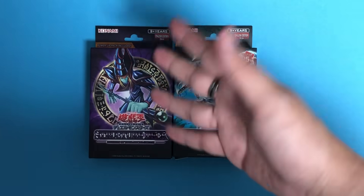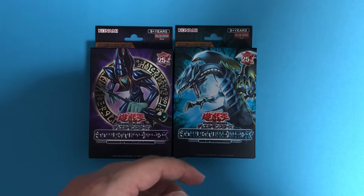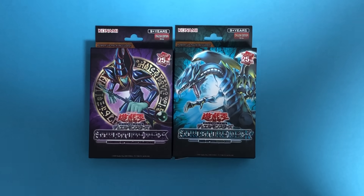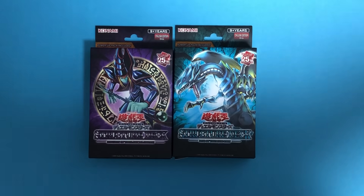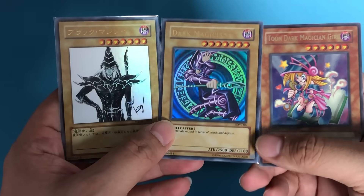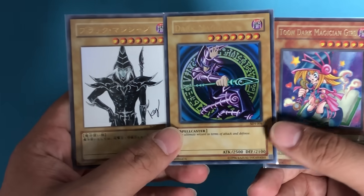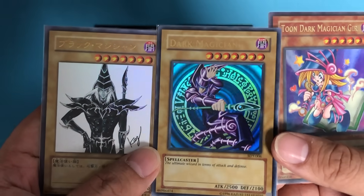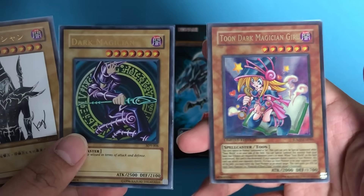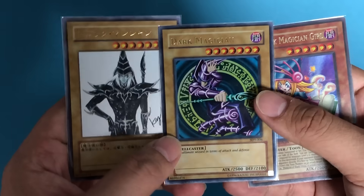If you have not watched the unboxing of the Speed Start Deck, let me give a small explanation of the differences between the English edition, Asia English edition, and other versions. In my hand I have three different versions of cards: number one, the OCG Japanese Black Magician; number two, the old Asia English Dark Magician; and the Yu-Gi-Oh Trading Card Game English version sold in the United States and Europe.